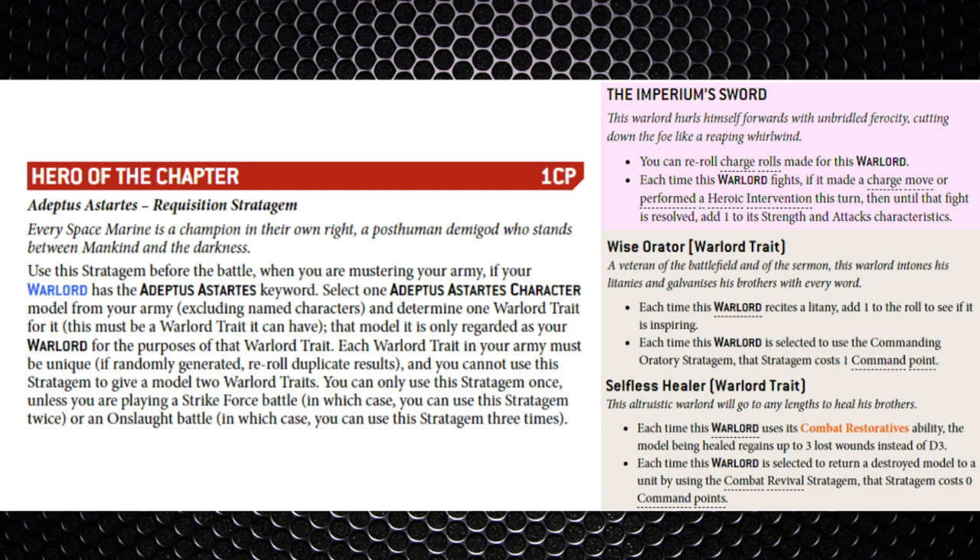You can combo this quite nicely with other buffs and abilities — this one in particular will give you a strength eight weapon that is damage three. As for other warlord traits I like, I'm a big fan of the chapter command traits such as the Wise Orator trait for the Master of Sanctity, to get a plus one to his litany roll, which also works hand in hand because it gets a second litany as well as being able to use the Oratory stratagem for a discount.